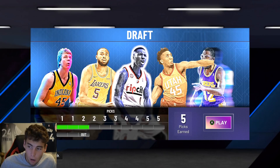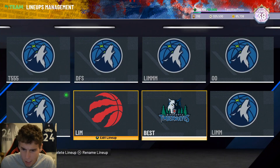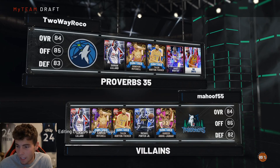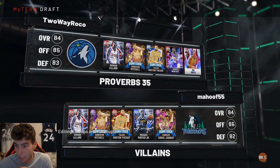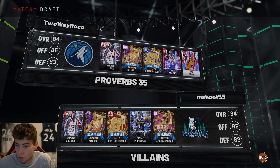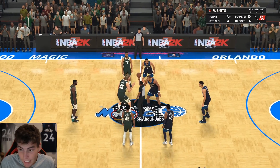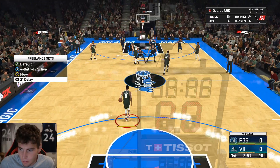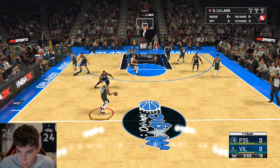I need one more game. I'm starting to get more and more comfortable greening shots but I need one last game. My opponent here has Pink Diamond Kareem — what is 2K doing giving people these juice cards? He's got a good team — Kareem, MPJ, Donovan Mitchell — he's got some guys that can do things, I get it, but come on.